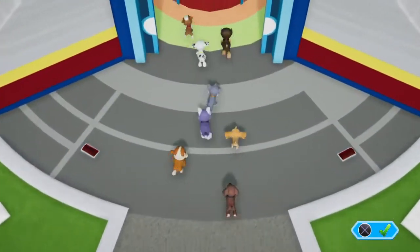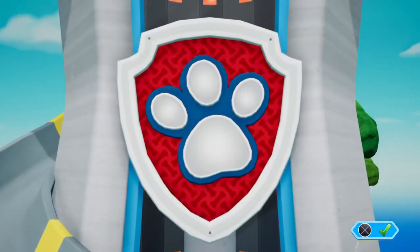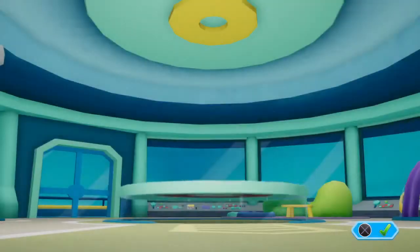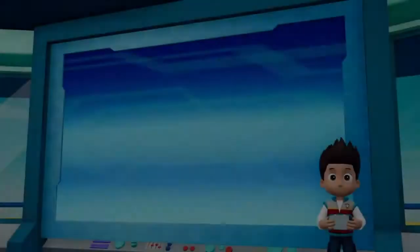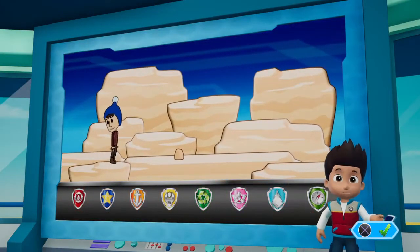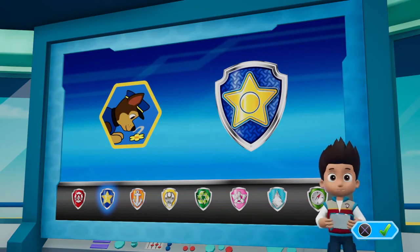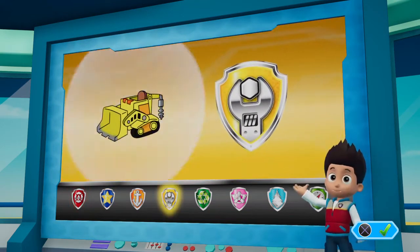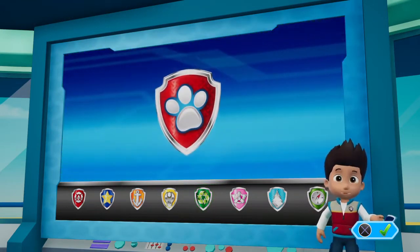Paw Patrol to the lookout. I just heard from Jake. He was exploring the canyon when he fell and got hurt. Chase can use his Super Scent to find where Jake fell. Marshall can use his X-ray to find where it hurts and patch up Jake. Rubble can make sure the path is clear using his digger. Rocky can help Marshall reach Jake by clearing a path with his recycling truck. Paw Patrol is on a roll. Let's save Jake.